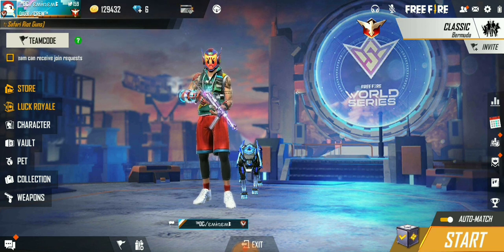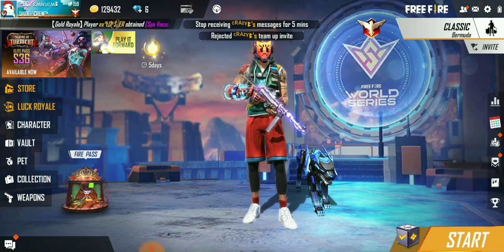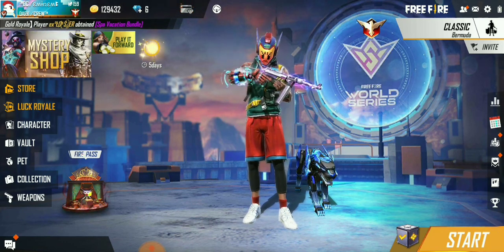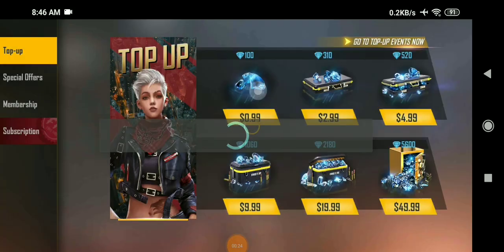Inside today's video I'm going to teach you how you can purchase diamonds completely for free. Here you can see I only have six diamonds in my account. I'm going to teach you about Play Points. If you don't know anything about Play Points, I recommend you visit the link in the description for complete information. I'll be using my Play Point balance to get 520 diamonds in my account.